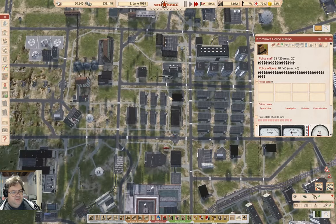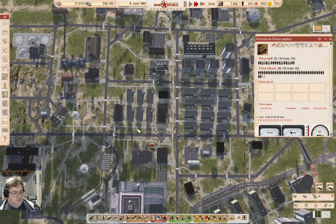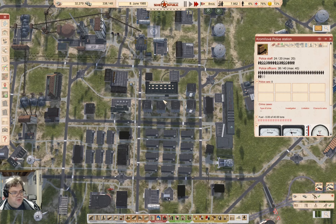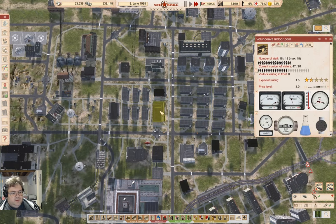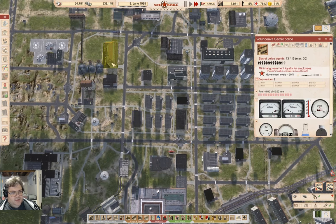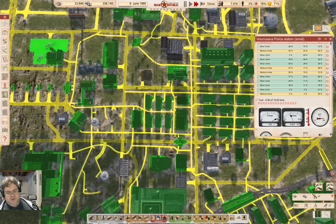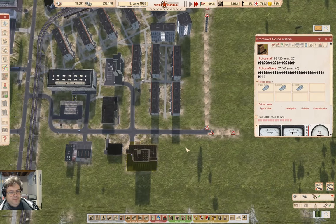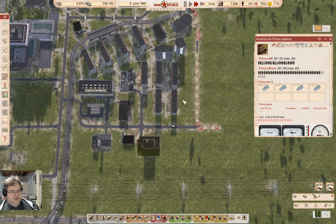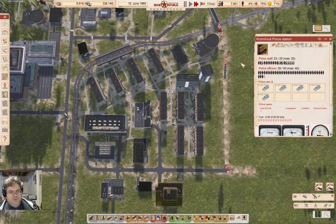Let's check in on the other police operation - it's a small police station and it's getting overloaded. Having some cars here should allow it to clear some of the cases from elsewhere, which should improve the happiness as well.